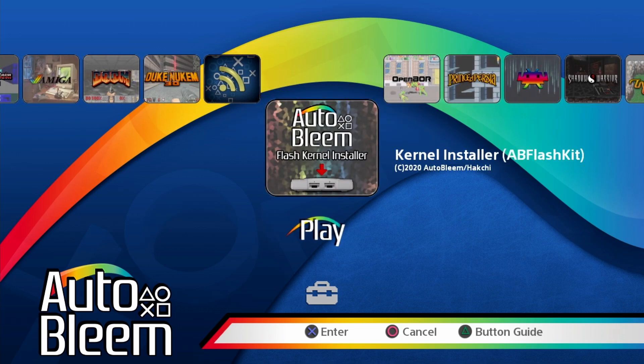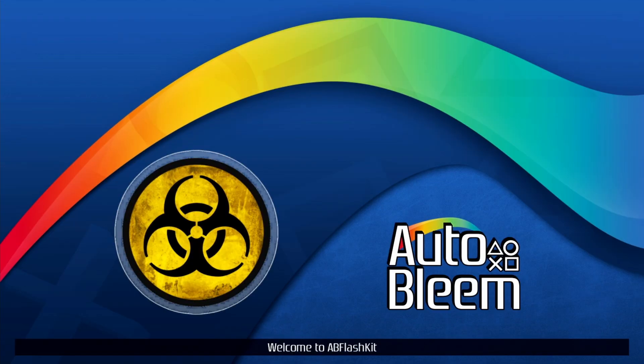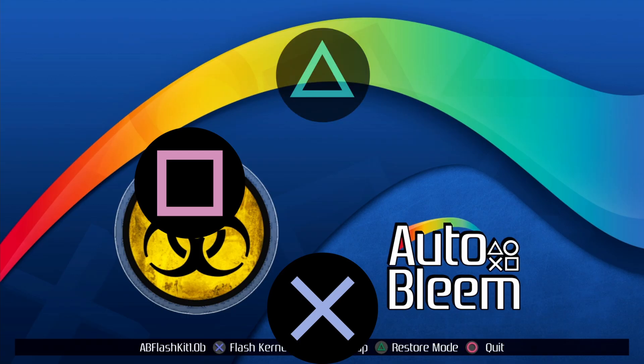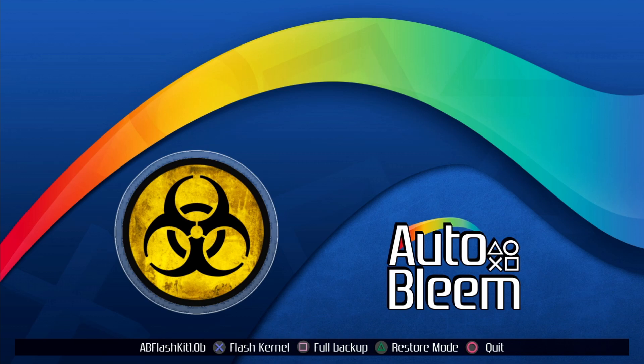Hit the X button on the kernel installer and it will provide a set of instructions. Hit OK, then it will load the ABS Flash tool. You have several options: X to flash the kernel, square to do a full backup, triangle for restore mode, and circle to quit. Before flashing the custom kernel, we want to do a full backup first — if anything goes wrong or you want to restore the console back to stock in the future, you cannot do it without a backup. Hit the square button for full backup.